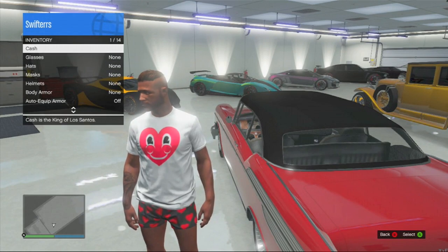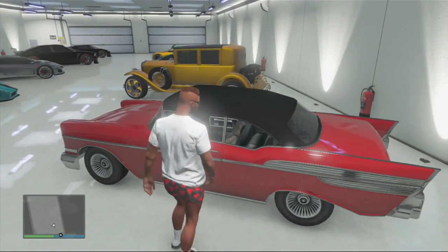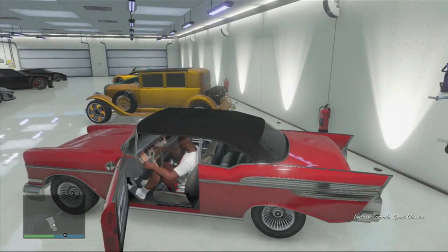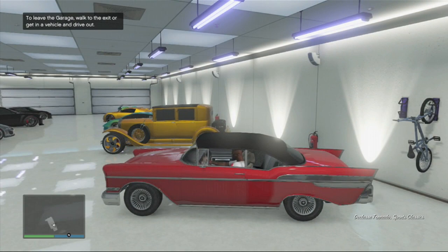Just to be safe, pull up your interaction menu and apply glasses or a hat to your character just to make sure that the game saves. As you guys can see in the bottom right hand corner, you have an orange rotating circle which means that the game is saving. From here, simply get inside of a vehicle in your garage that you don't mind getting rid of that has a tracker and full coverage on it.